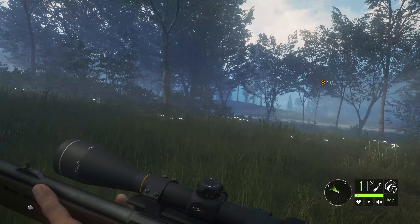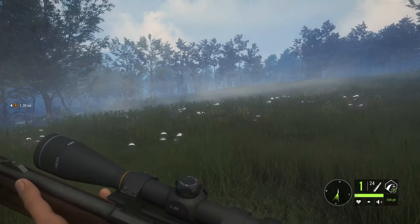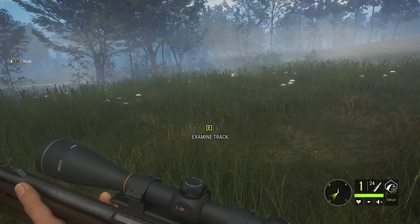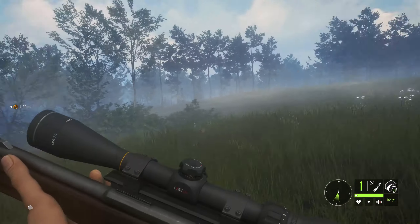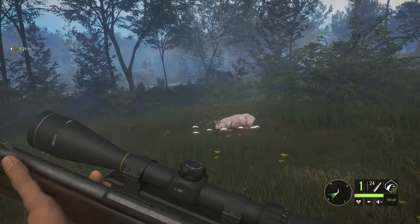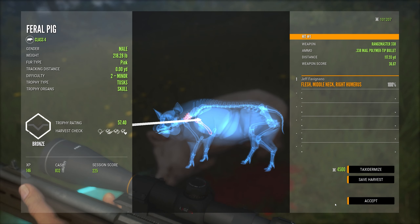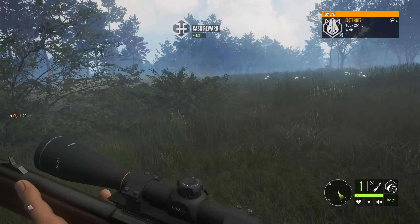Very beautiful map. We're going to be exploring this one for a little while, folks. Let's run down here. So yeah, we have yet to run into a feral goat. We've seen feral pigs today, but no goats. We got a fallow deer too. Oh, we got a couple of rabbits. Flesh, middle neck, right humerus. All right, there we go.